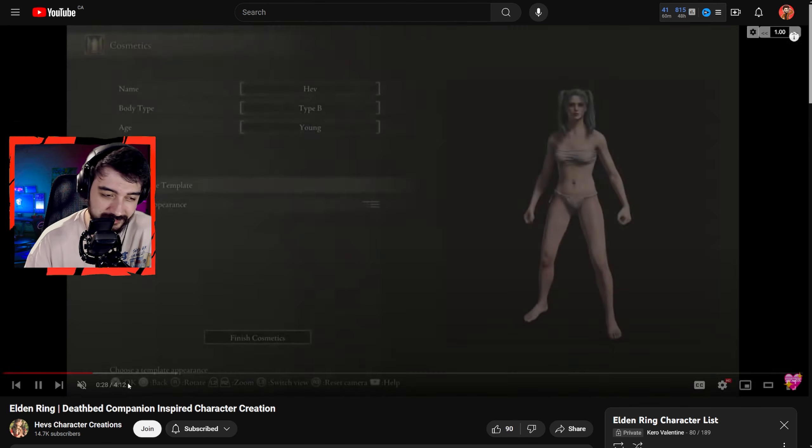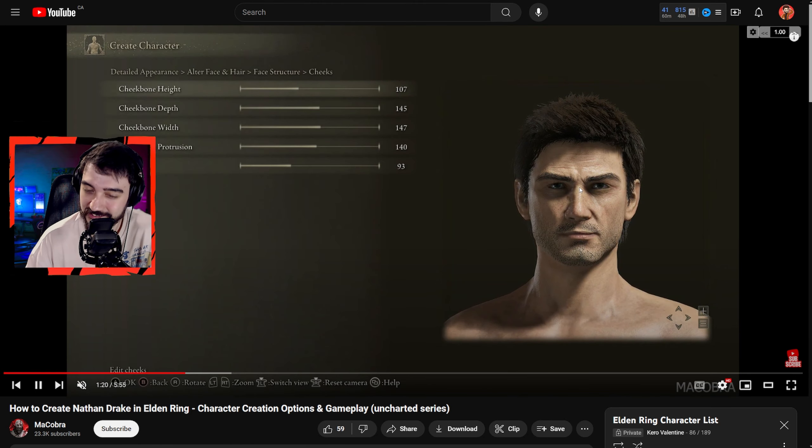At the beginning of the video we had a female samurai by Heves; now Makobra — great name — created a Jin Sakai inspired character, pretty much Jin Sakai himself. A great template for a samurai looking character if you want to go in that direction. Here's a pretty looking female character number two from Makobra.